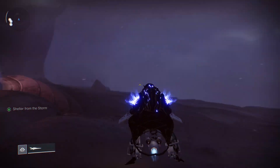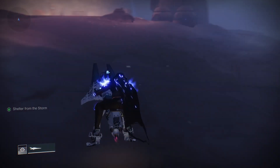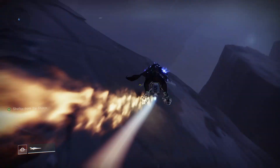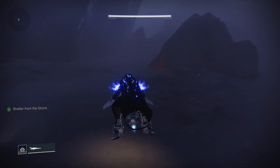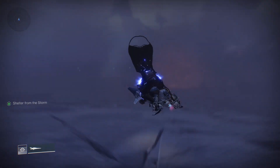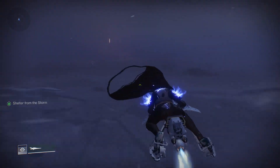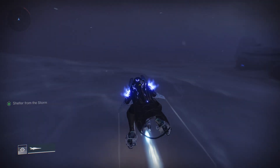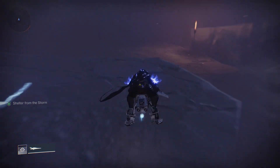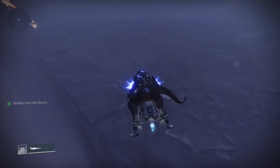While you're following my character, let me explain why you had to do that thing with your sparrow. Inside this raid, whenever you are outside of the bubble you slowly start taking damage, which will eventually kill you. However, there is a bug with the sparrow — the thing you just did — which allows you to not be affected by this mechanic. This means you can really take your time, and you can even get off your sparrow without being killed by the storm.